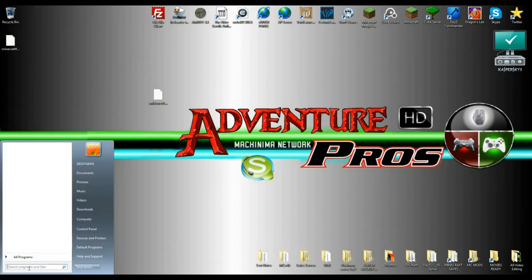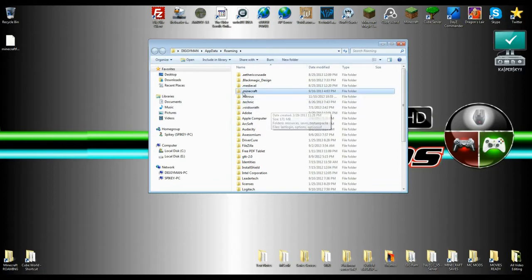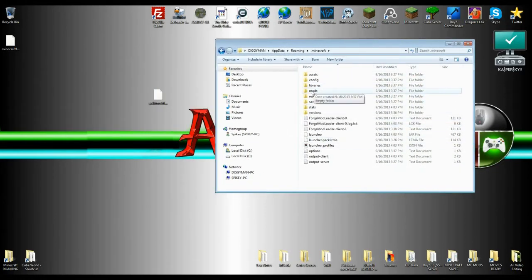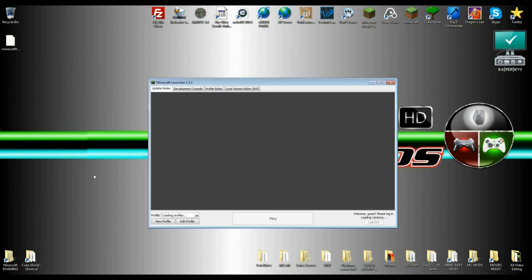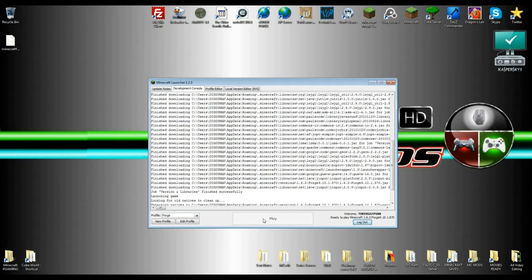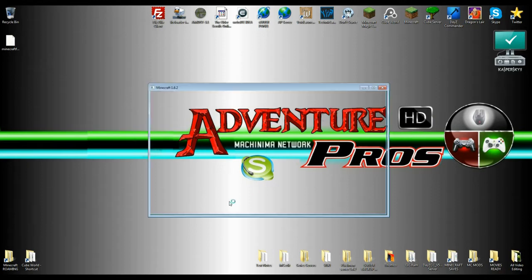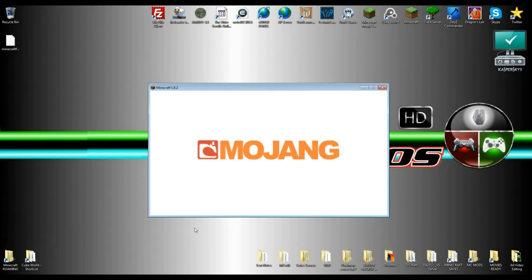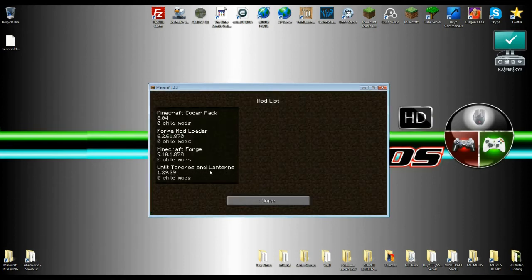After you have the mod file on your desktop, go to your Start button, type in '%AppData%', and navigate to your Roaming folder. Find your .minecraft folder, open it up, and in there you'll see a 'mods' folder. Open that up, drag the Unlit Torch mod file in there, and start up Minecraft. Make sure you're running under Forge. Boot up Minecraft and you'll see the Forge mod listed — the mod is 'Unlit Torches and Lanterns.'